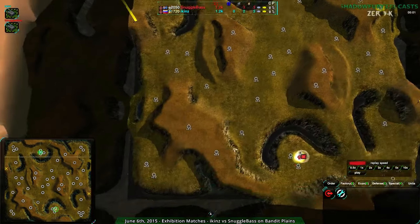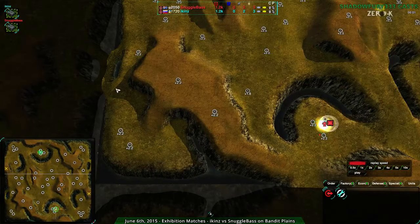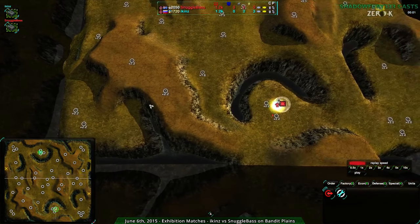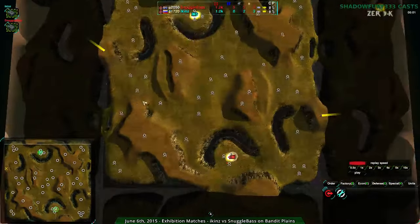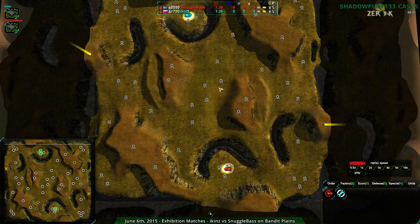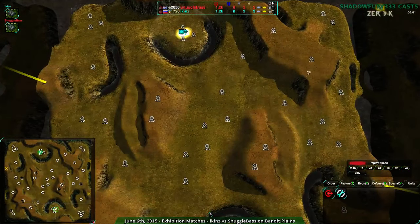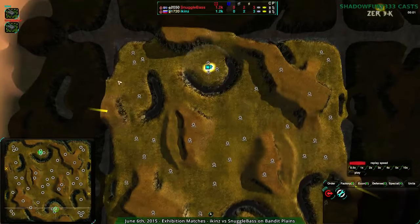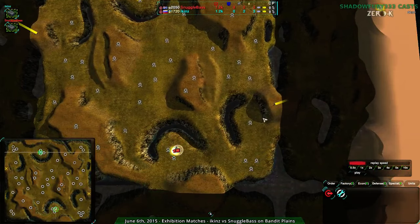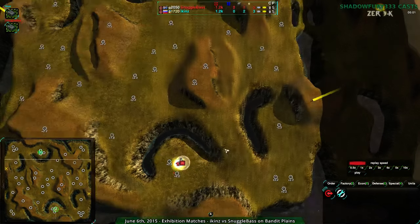That means you're going to have a lot more choke-pointing going on, a lot more dependence on the ramps, and a lot more flanking because you can't easily defend it — the other player knows it and goes for the flanks. This area here and the equivalent in the south-west tend to be fairly popular. Sometimes players will go around the back and harass, while others will defend preemptively. The hotspots are this area down here and these two hills near the center. The center itself is typically swingy and hard to hold.